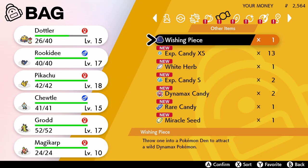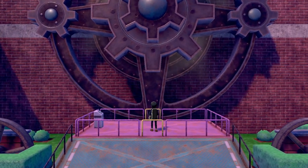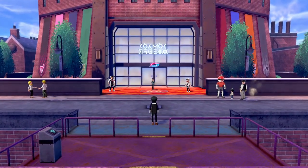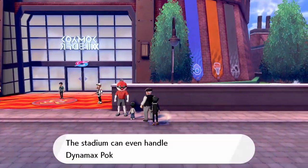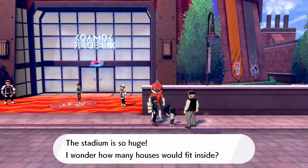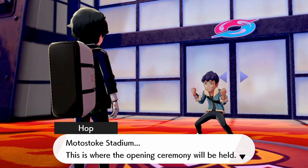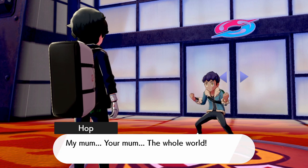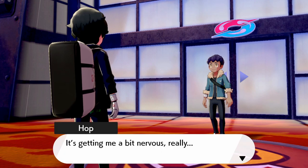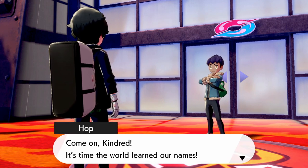I'm going to give this Miracle Seed to Grookey. This is the upper portion of the city. I'm so far from the lift but it still initiated the cutscene — Motostoke Stadium, this is where the opening ceremony will be held. Everyone will be watching — my mom, your mom, the whole world. It's getting a bit nervous — no, this isn't nerves, I'm only trembling because I'm so excited! Come on, Kindred — it's time we learn our names.